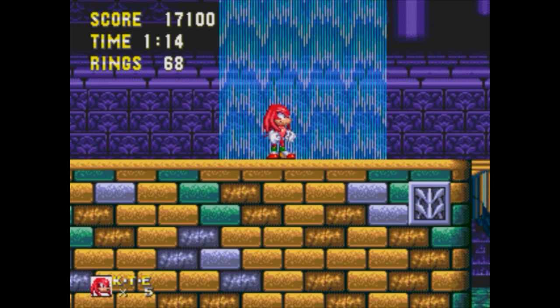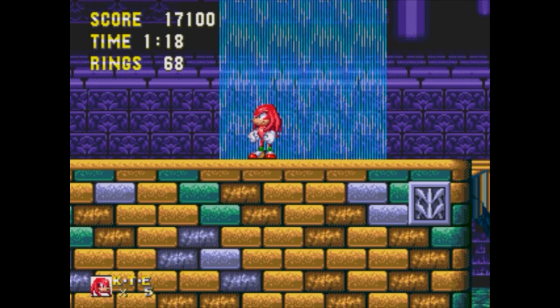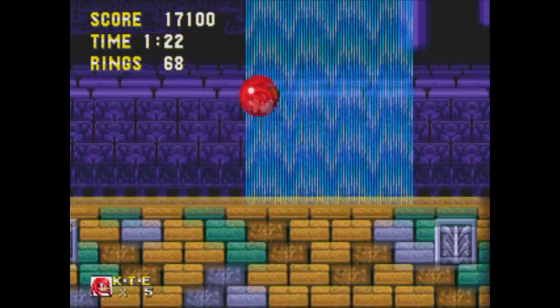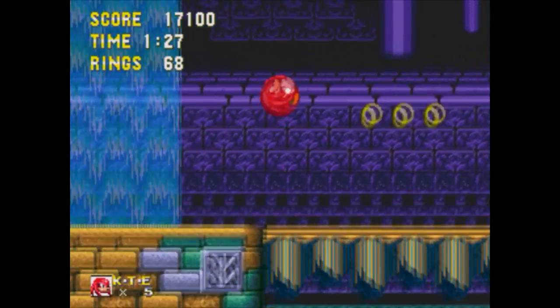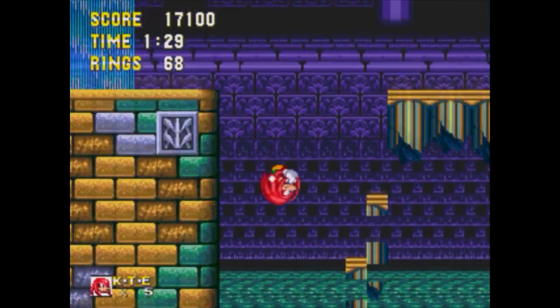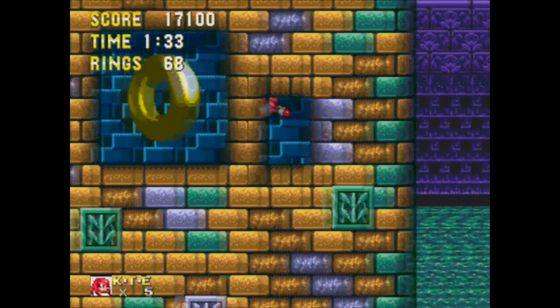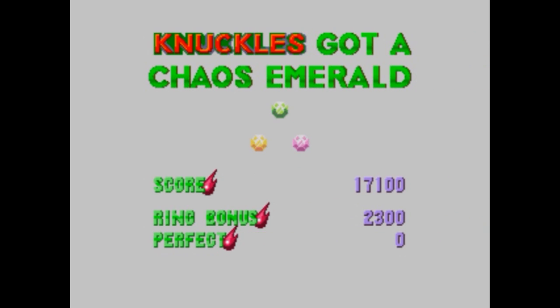Because this is Sonic 3 & Knuckles and not Sonic 3, in the Sonic playthrough you are able to jump down here like I did in the first game, but they changed that. So you're pretty much forced to go down here and jump into this special ring like that. This is our third Chaos Emerald, by the way.